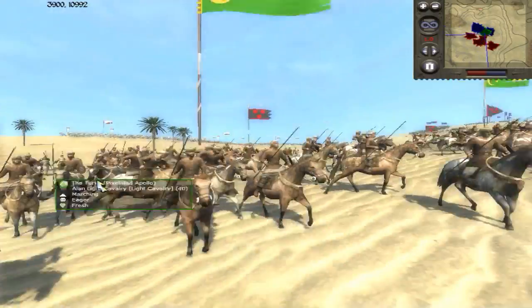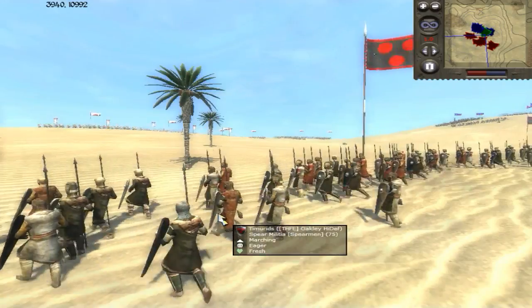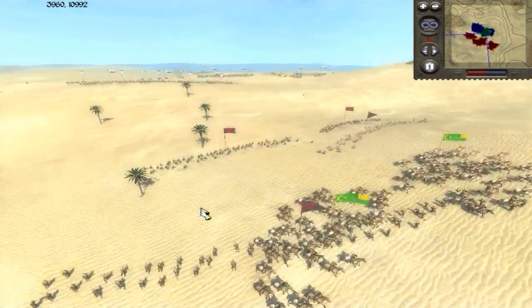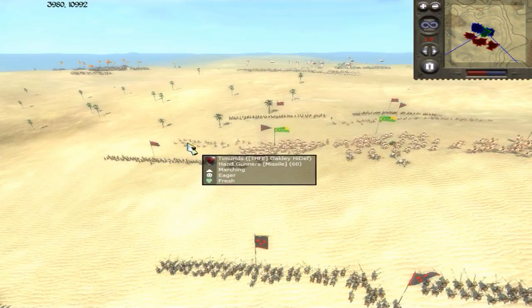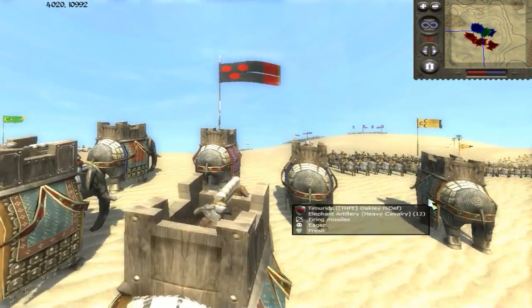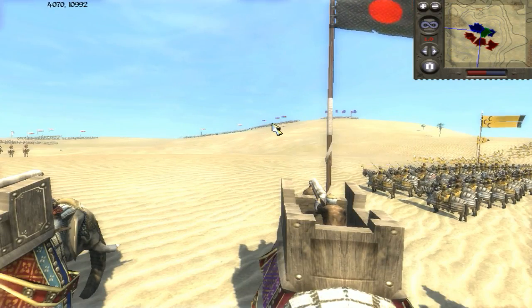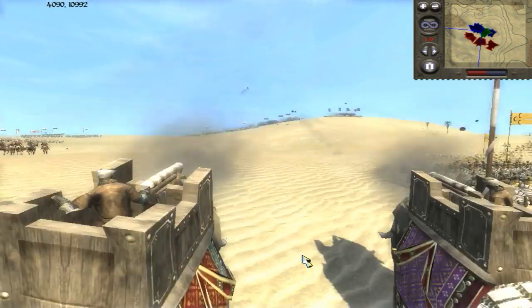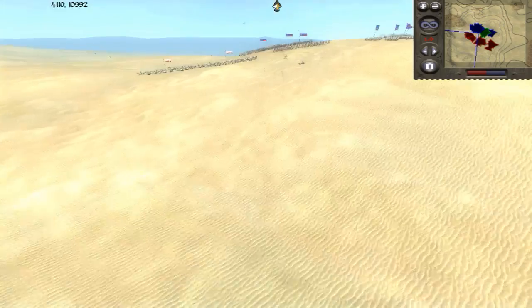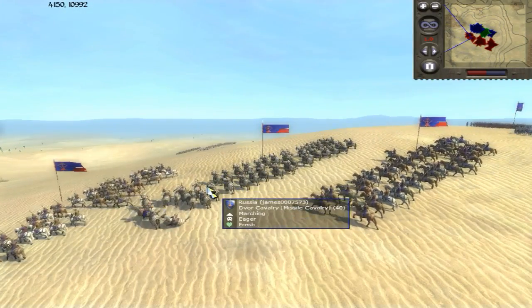Pixelated is doing a good job of reinforcing my lines with some light cavalry. I'm moving forward with my spear militia just to ward back the enemy cavalry, and continuing to push forward with my handgunners. I've crept my elephants up to the point where they can now reload and get some shots off — you can see it's already starting to do some damage. I'm trying to suppress the position up here.